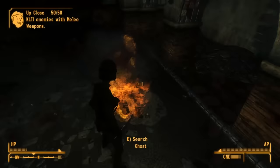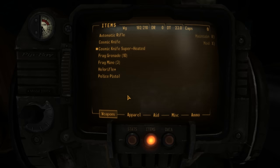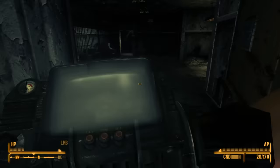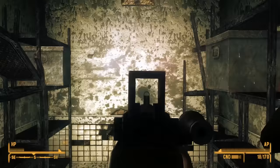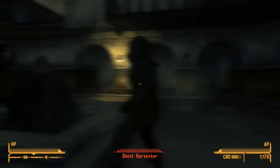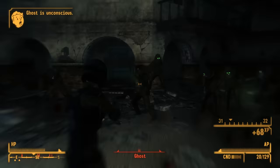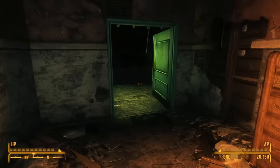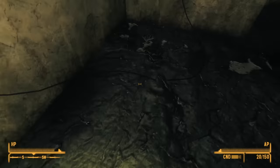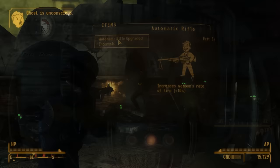Next is the Automatic Rifle, found all over the place but probably first encountered inside the police station. It's the only automatic weapon available inside the casino. It has 227 DPS and uses .308 ammunition. You can upgrade it by finding a holotape near the wires where you send Dean Domino for the Gala event — the Vending Machine Code for Automatic Rifle Upgraded Internals, which increases rate of fire by 10%. It's a handy weapon for those specced into Commando.